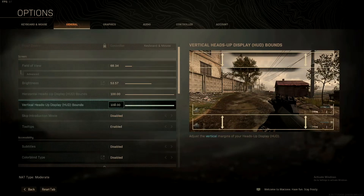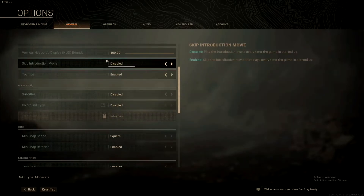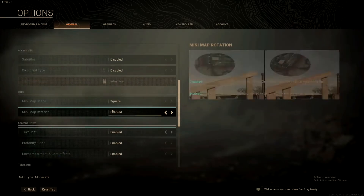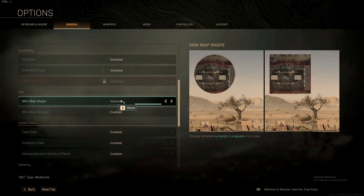You can just copy my settings. This next part is extra and has nothing to do with graphics. I like to keep the minimap on square because it shows a lot more detail and a bigger map in general. The round map cuts off at the edges, but the square map gives you about 20% more visible area.